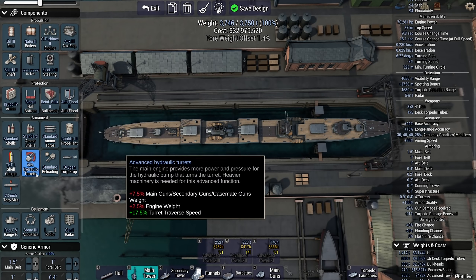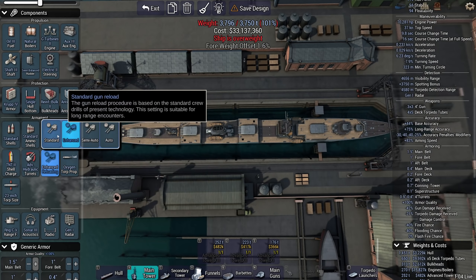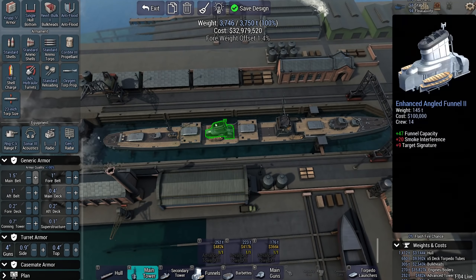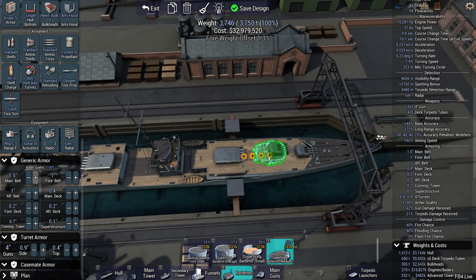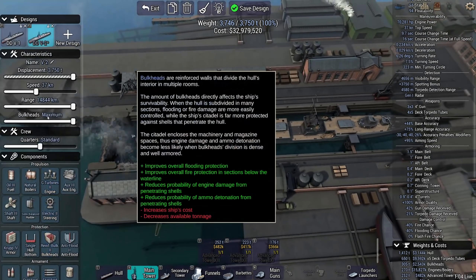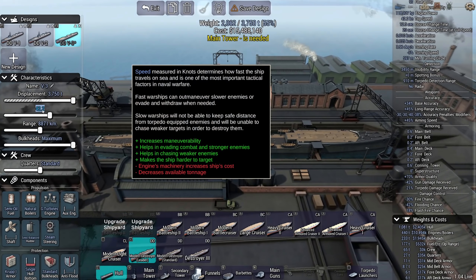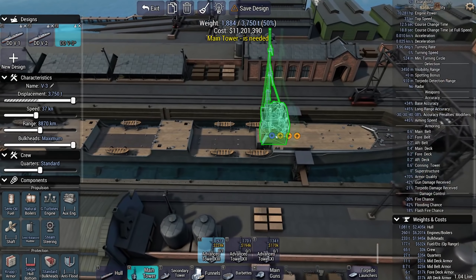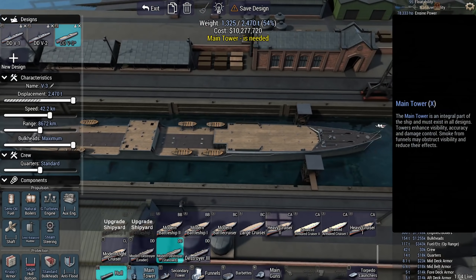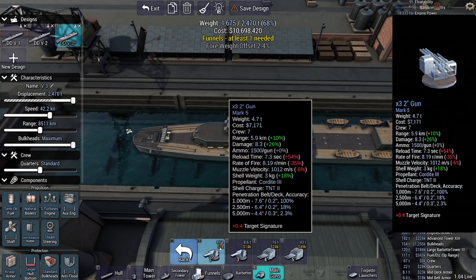That is still too heavy. 8% aft weight offset. Fixed. Done. We're going to give you some better turret rotation — enhanced loaders. I don't think we need much more specific stuff on this ship. It's just going to try and stay at maximum range and torpedo stuff into oblivion. It can do the torpedo launch every 1,500 seconds — so that's a little under half an hour. They carry 10 torpedoes per launcher, which means this ship carries 20 torpedoes in one salvo and can fire two salvos. That ought to be sufficient.